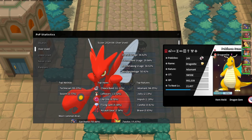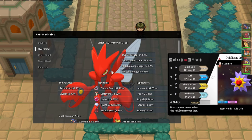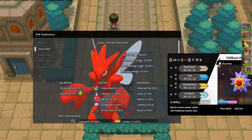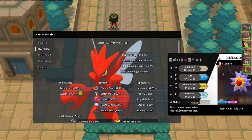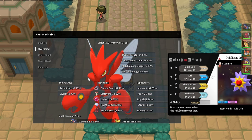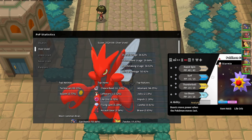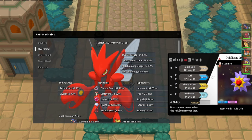You can also raw Fire Punch Scizor. Starmie has to be careful about getting Pursuit trapped, but Scizor cannot switch in on Surf. If you actually weaken Scizor, Starmie can pick it off - Surf does like 55 to 65%, about 60% to a max HP Scizor with a Life Orb. Scizor can never really switch in, especially with Analytic. So be careful about clicking Ice Beam if they have Scizor because they might try to switch it in and Pursuit trap you - they cannot do it if you use Surf.